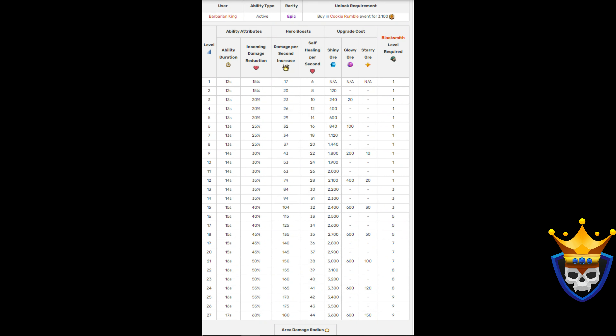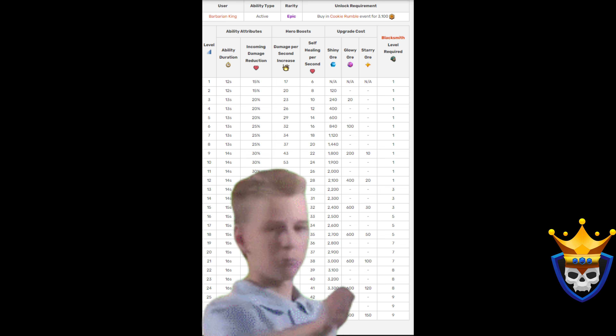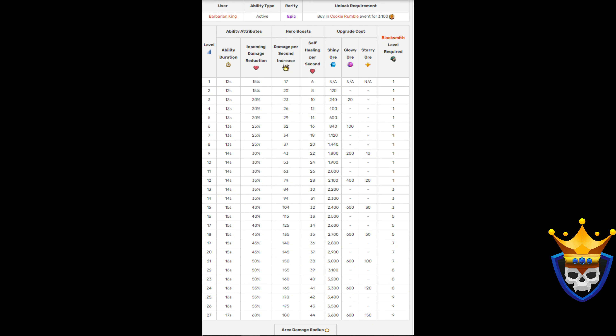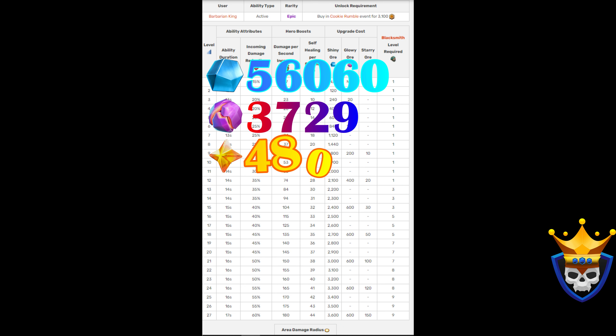Last but definitely not least for the Barbarian King, we have the Giant Gauntlet. For now, it is the only epic equipment for the King. The Giant Gauntlet can be combined very nicely with the Rage Vial to best take advantage of the ability. It can be used in every strategy to take out entire compartments, and it's amazing at taking out heavy cores with Rage Towers while tanking for your army. The minimum I would upgrade to is level 15, which will cost 19,460 Shiny Ore, 1320 Glowy Ore, and 60 Starry Ore. To completely max it, it costs a whopping 56,060 Shiny Ore, 3729 Glowy Ore, and 480 Starry Ore.